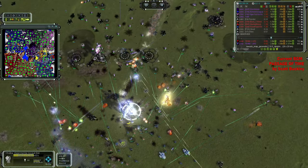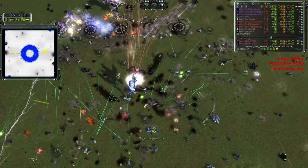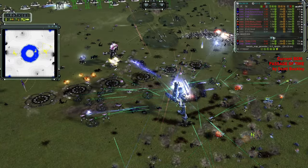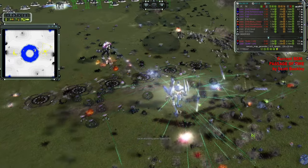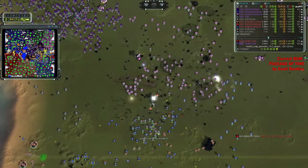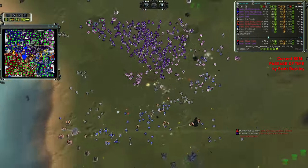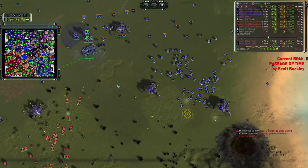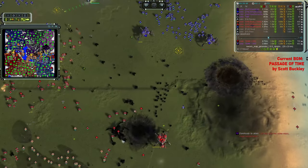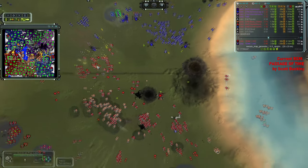A bunch of strategic bombers flying at the Ythotha, destroying a third of its health — still not enough. Oh, look at those Corsairs — the Corsairs are here, and they are focusing on the chicken, and the chicken goes down. The Colossus of course runs away immediately, because it realized what's gonna happen next. Yudi needs to split here and actually have his troops run away for a moment, allowing the lightning to go through. But meanwhile, we've got four, five Megaliths and a fat body from Jaguar, versus formerly two, now just one Megalith out from Bullied Noob.